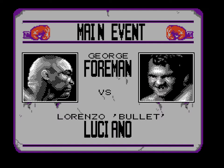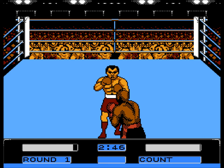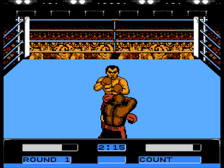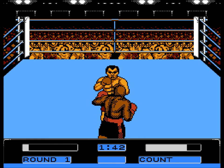Surely this wanted to compete with Punch-Out. We're going up against Lorenzo Bullet-Luciano. So far so good actually. It seems a little bit looser in controls than Punch-Out, but they seem to be about the same. A uses your right hand, B the left, up goes for the face. If you're not holding up then it goes for the midsection, and down blocks.